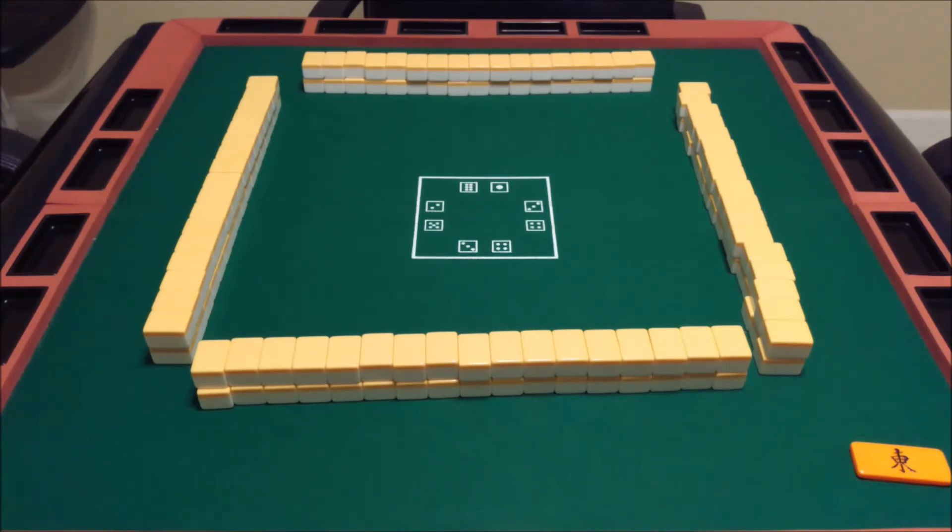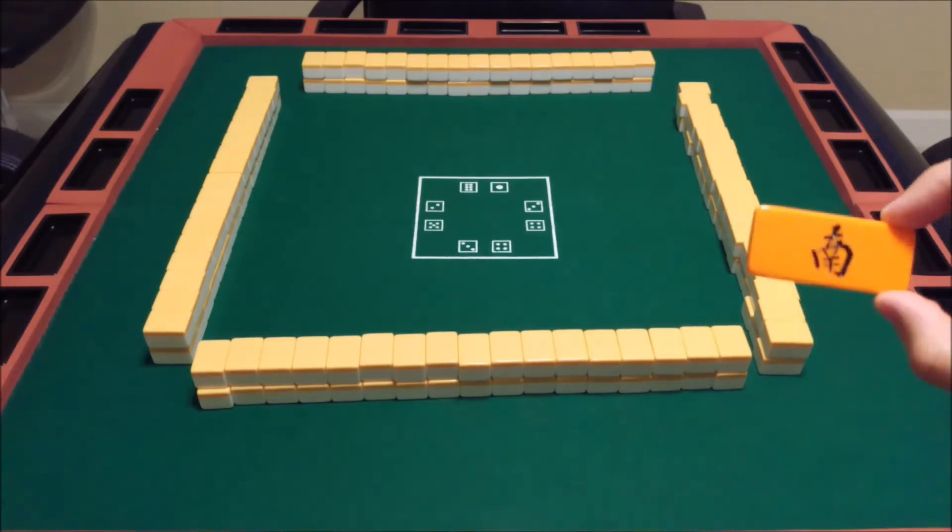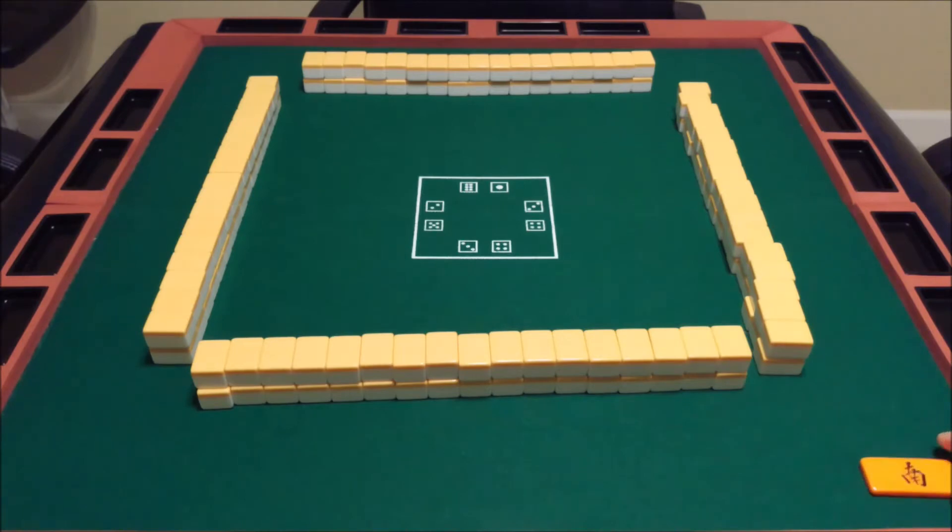So once every player is East and East has rotated back to you, it's now the South round. You flip the indicator over — there's usually a South on the other side — and then you play another set of winds so that everyone gets to be East one more time. Once those eight total games are over, with everyone having been East twice, the match is over.